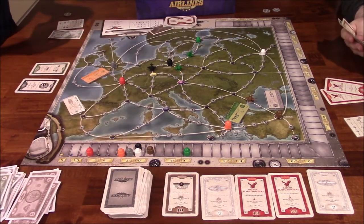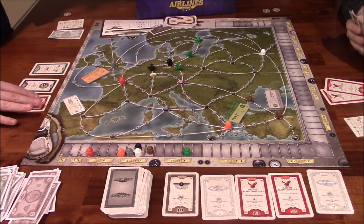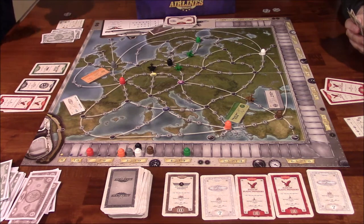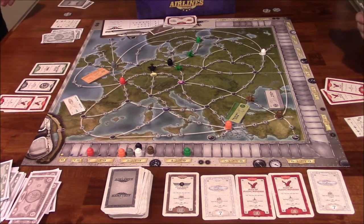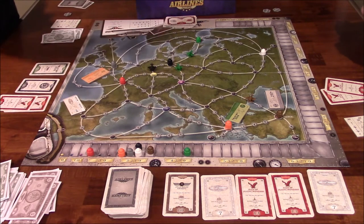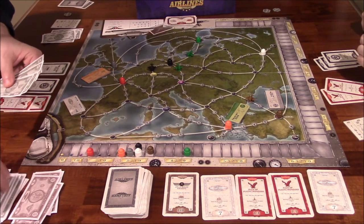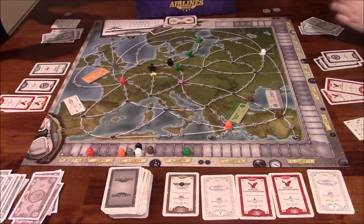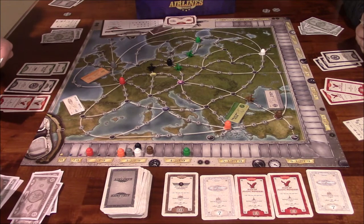Ida Lee plays three black cards into her portfolio for six million. Then Vince plays a black and a green card into his portfolio for four million. Note: when you put cards in your portfolio, you just get the money — you don't also pick up a card. You only pick up a card when you build a plane.